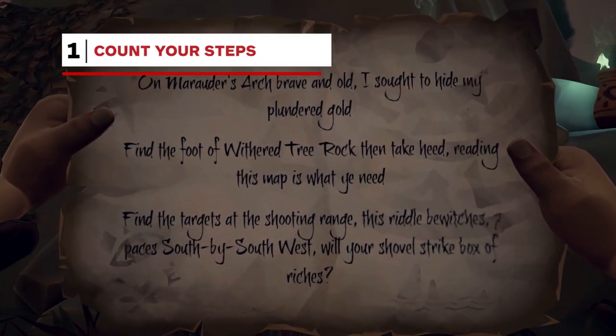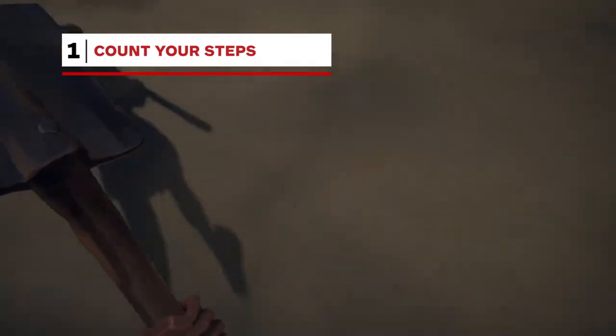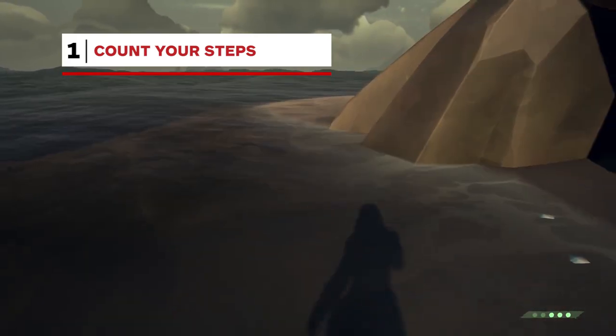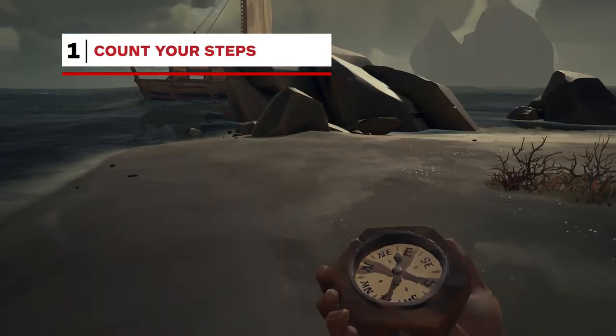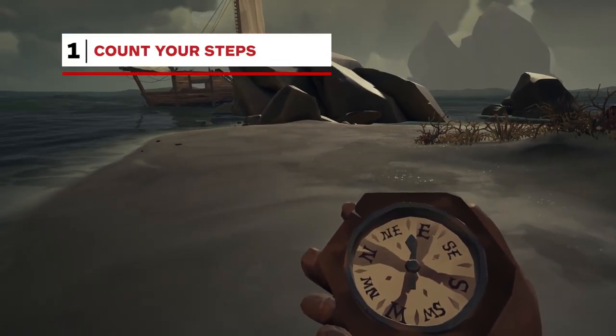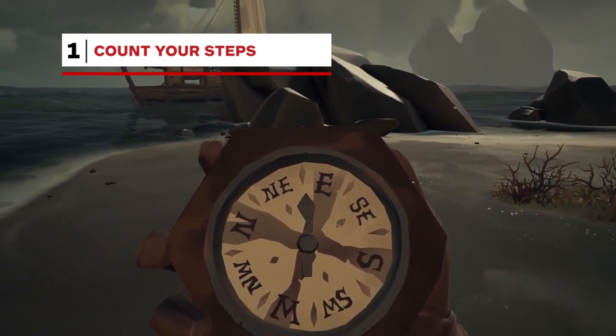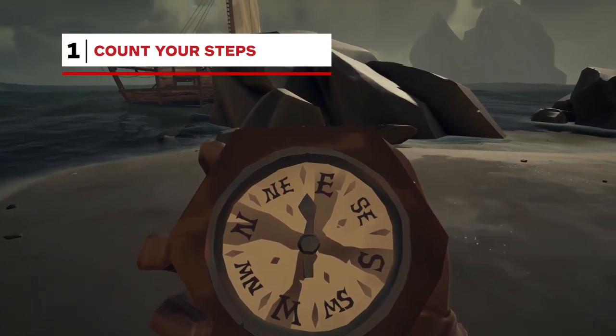Occasionally, you'll be tasked either by a riddle or a voyage to walk a specified amount of steps in a direction to find buried treasure. While first-person legs are non-existent in the game, pulling out your trusty compass may help you out. Once you have it equipped, hold the right trigger to bring it up to your face and walk forward. The controller will vibrate with every step you take, making step counting a breeze.